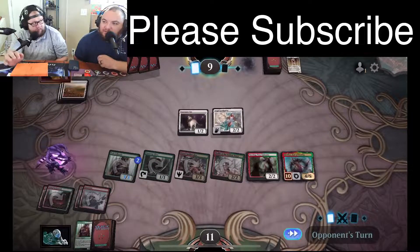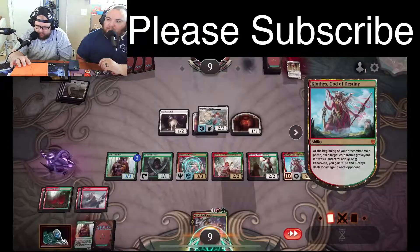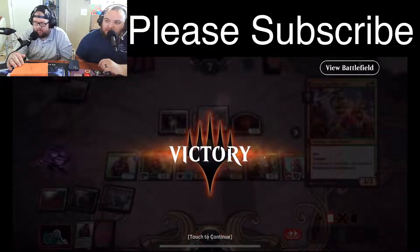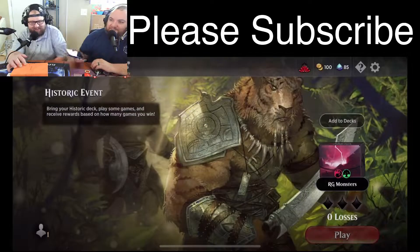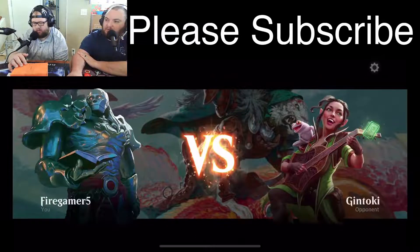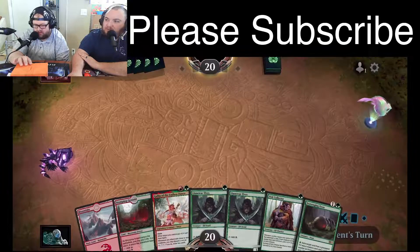That's why I mulliganed the Questing Beast — to set up hopefully a turn like that. Dome him for two with Klothys, this is nuts. Gruul Spellbreaker — he just conceded at the Gruul Spellbreaker. Good game! That's how the deck is supposed to play — exactly like that, four-minute win. The games are quick whether you win or lose, unless you're playing against control. I made some dumb play mistakes in that last game so I'm going to try to play a little tighter this time.